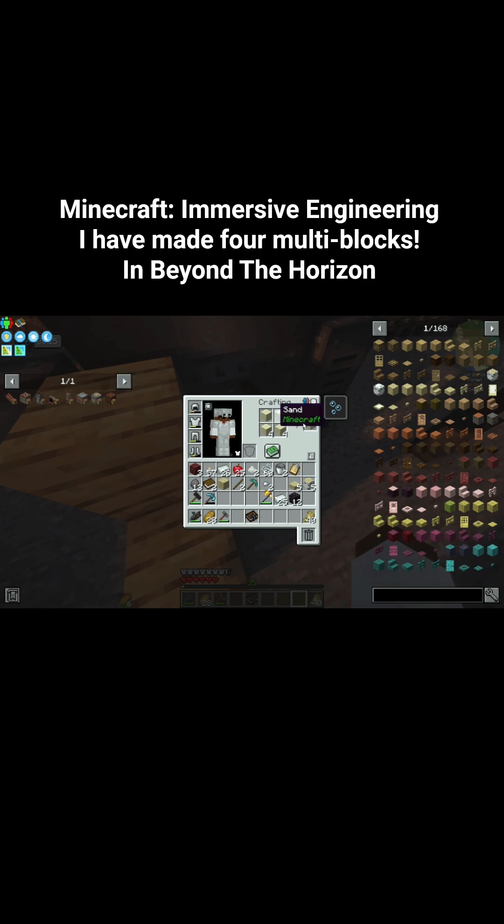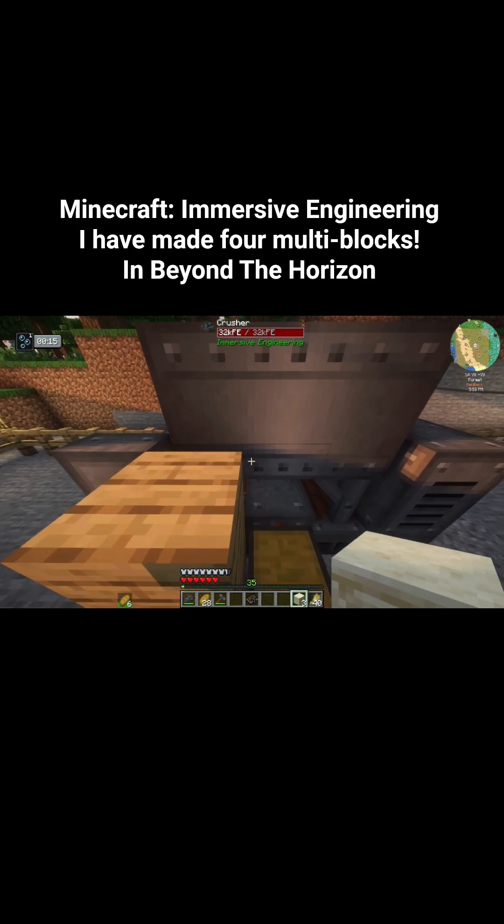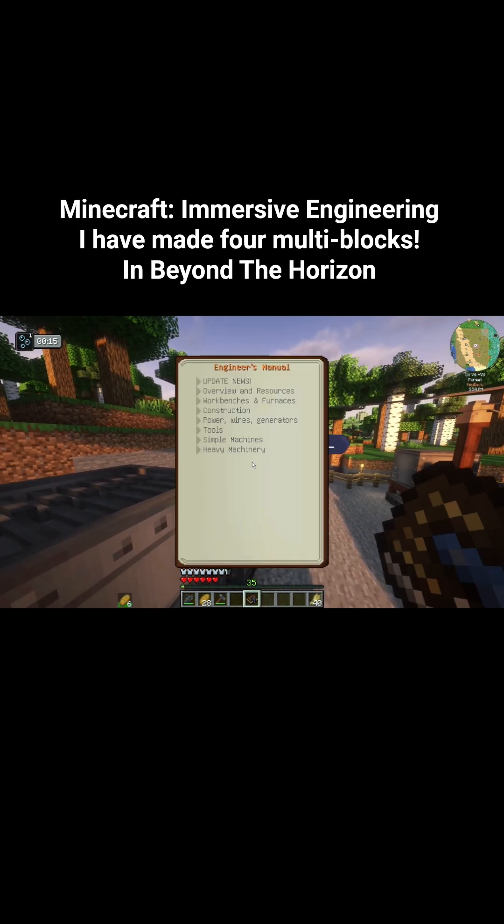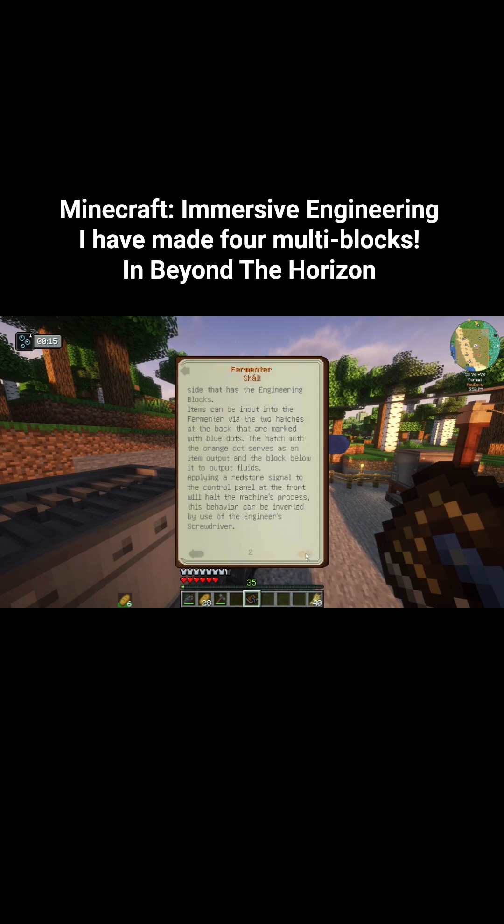You could probably set up automation to put the sand back on the line to keep making more nitrate dust. Because nitrate dust can be used as fertilizer too, if you read the manual. I do have the manual in my inventory right here, and it gives you a lot of information. If you look at heavy machinery, you can also look at information such as the squeezer and the fermenter.